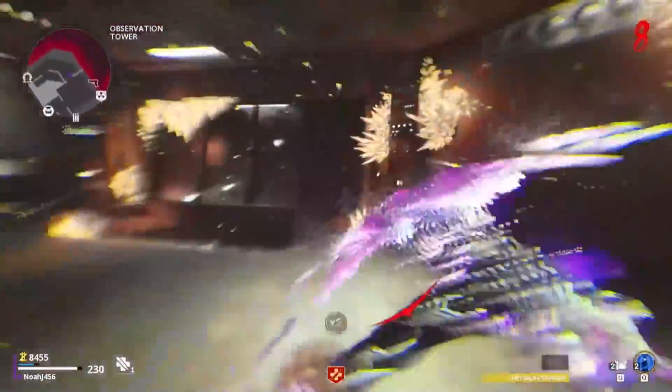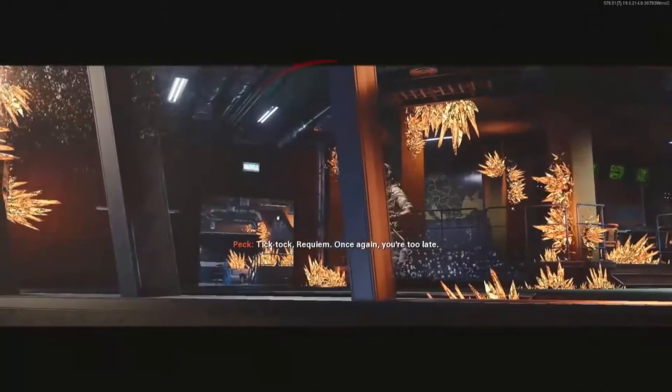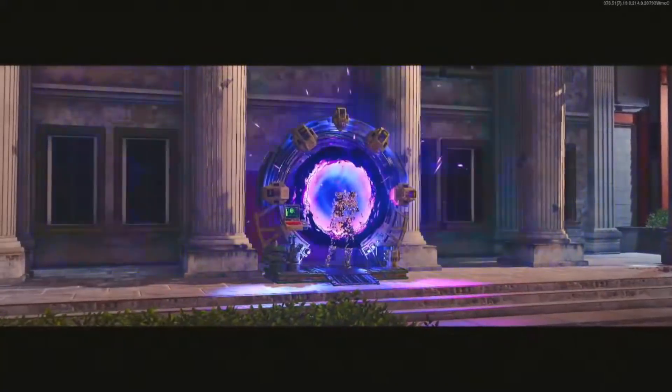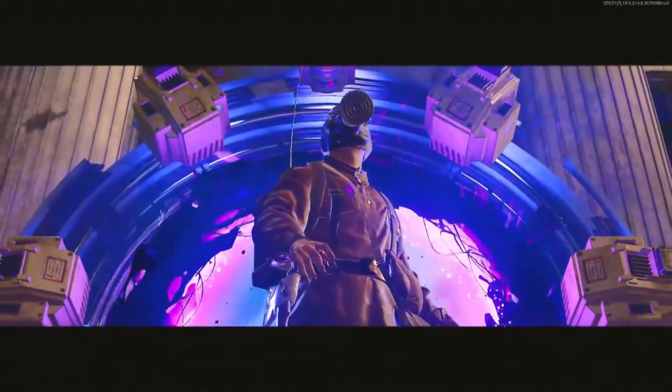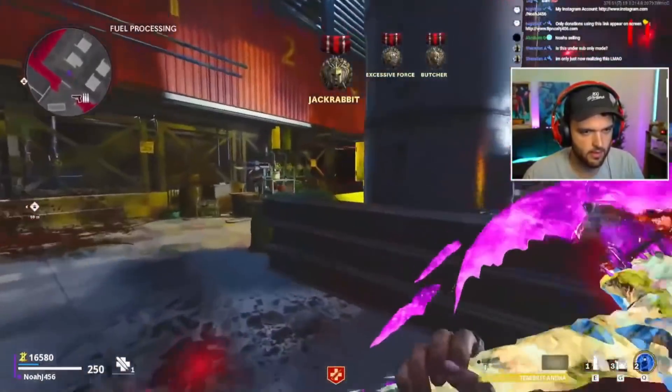Once you have the Crystal Axe, go back to the Pack-a-Punch area and find this big red glowing button on the wall. Press it and it's going to play a cutscene where Maxis and the Forsaken start fighting. You can watch it all the way through, or click your mouse or hold the trigger to skip the cutscene. Either way, once this is over, you are on to the next step.